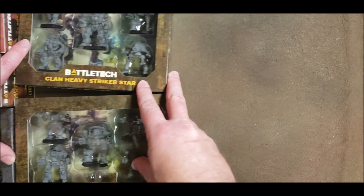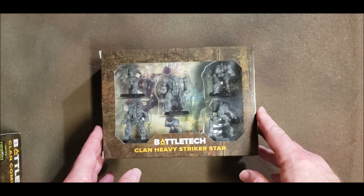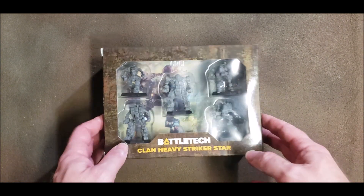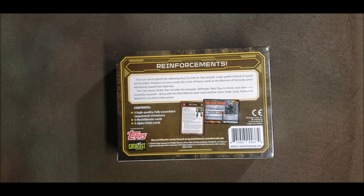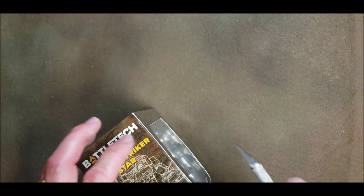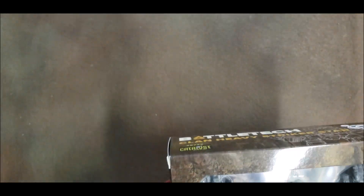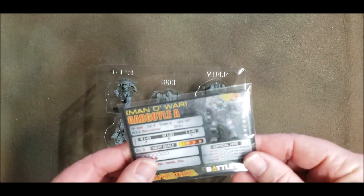Alright, let's get these out of the way. In the center we have the Clan Heavy Striker Star, which has the Gargoyle, Hellbringer, Mad Dog, Ice Ferret, and Viper. No assembly required, made of 100% plastic, which I like — means you don't have to spend two hours assembling one mech that's made of metal. The only bad thing is some of these have dynamic poses, which I utterly hate.